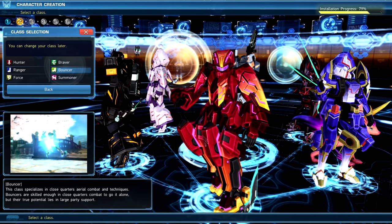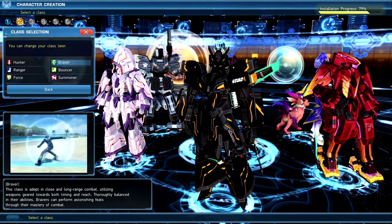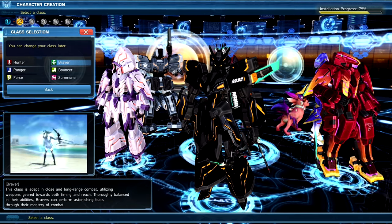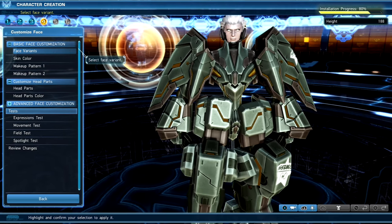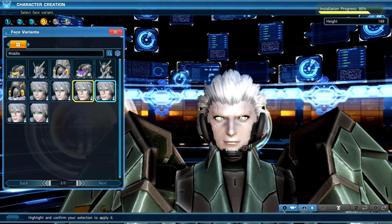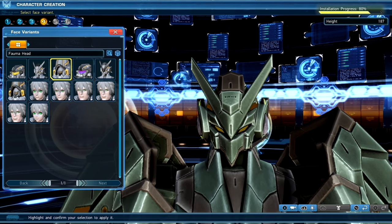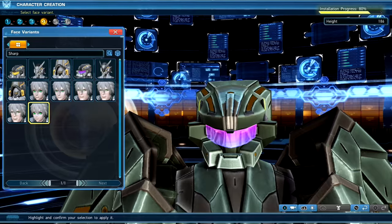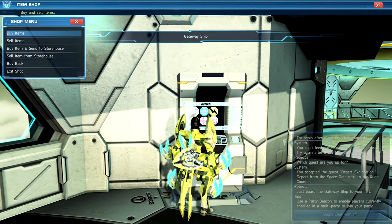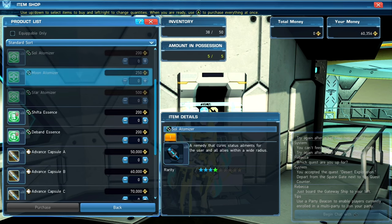I chose Braver - up close they use swords, far away they use a bow. It's a good solo style class, especially since the beta had so many connection issues. The hub is broken into various sections: a main quest area on the ship, a shopping district, a casino to blow some ducats on games, and places to hang out with online pals. The real part of the game is the worlds - you get there through tutorial quests, but the main quests aren't much different.